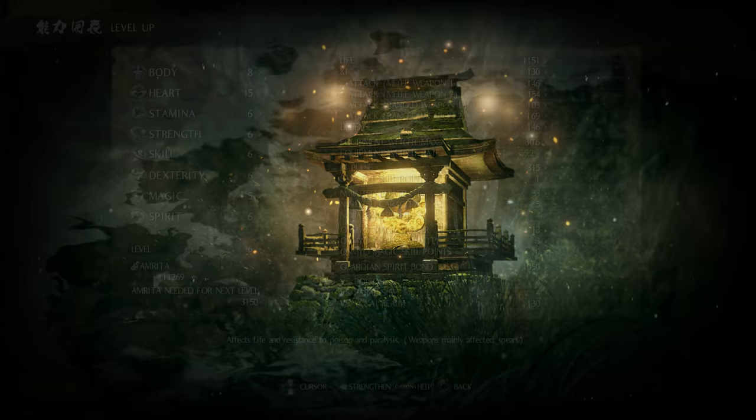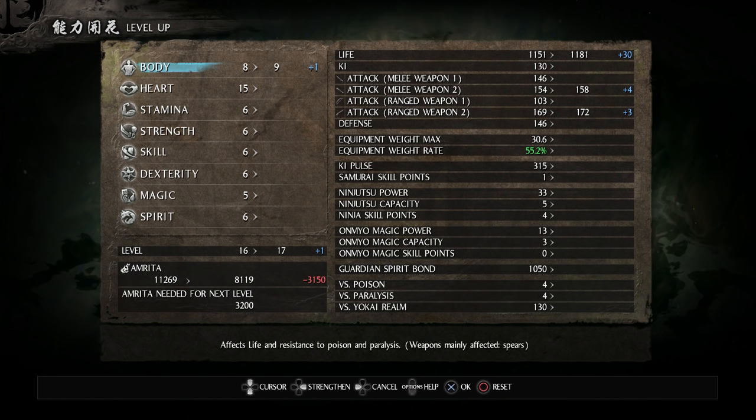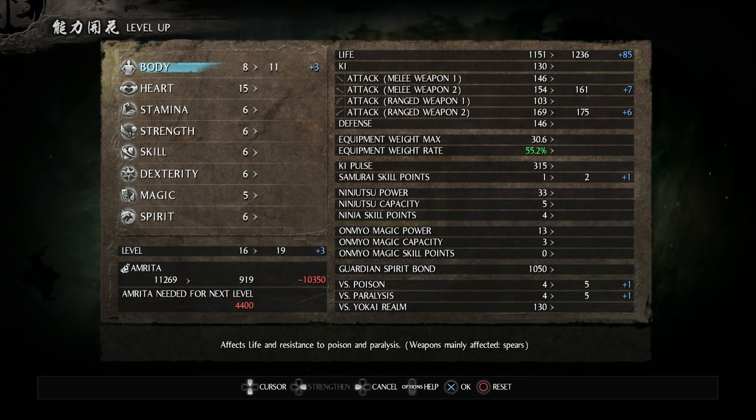Alright, now we just need to level up, so let's go to the shrine. I've been experimenting with different stat allocations and it seems the best strategy is to get everything up to about 10 to 15 points. It varies depending on the skill because they each have their own soft caps where diminishing returns start to get pretty brutal. For example with Body: putting one point in gives 30 life, 4 attack on the spear and 3 on the gun. The next point still gives 30 life but only 2 attack on spear and gun. Another point puts that life in half to 15 and only 1 attack — so you can see it's quickly getting diminishing returns.